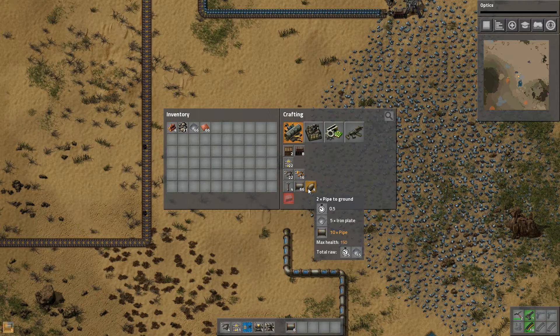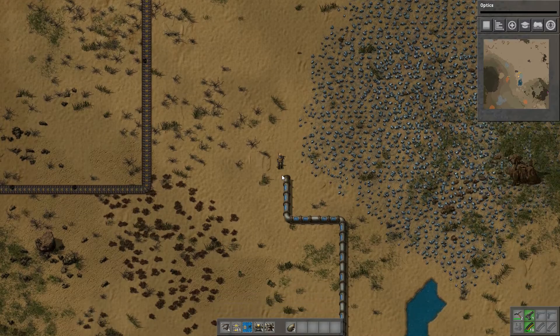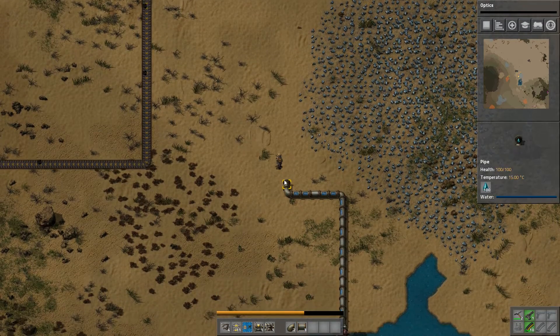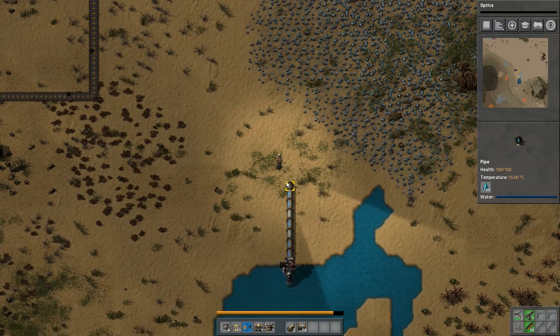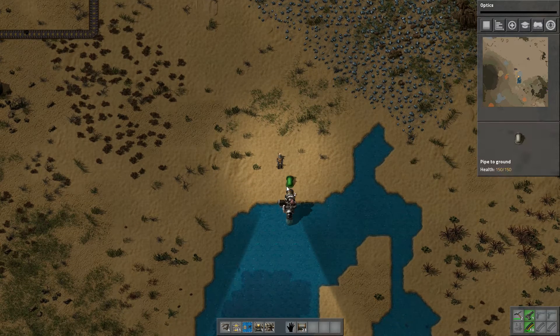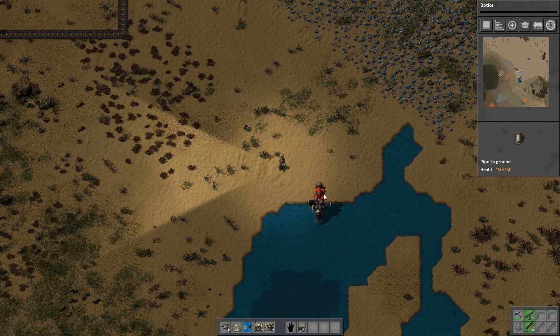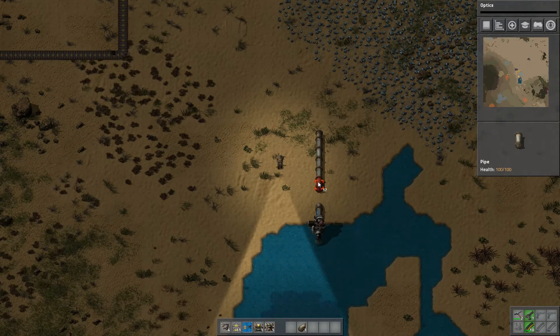Oh, I just remembered — pipe to ground. Let's make one of these too. I think we can run the pipe underground. So it looks nicer and stuff. We can run that guy there, and then maybe run these guys under the ground. Under the sea. Trying to figure this out.